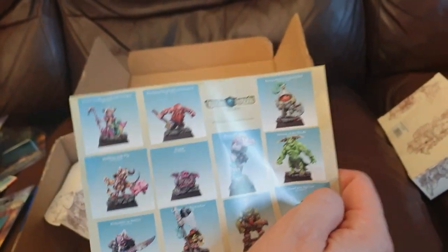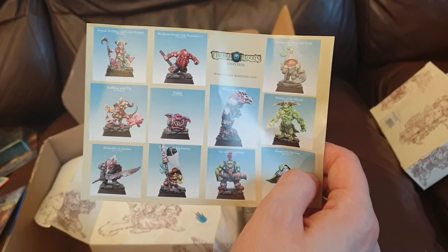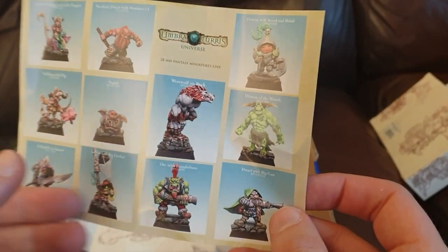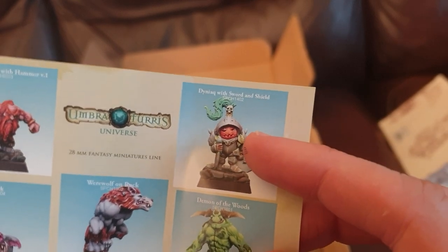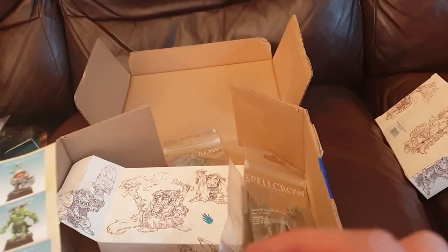We can also see there's a plethora of the standard figures - halflings, demons. One of the specific things to the background here is the Dyniax - kind of little pumpkin-headed fairy-type creatures. They are quite cool.